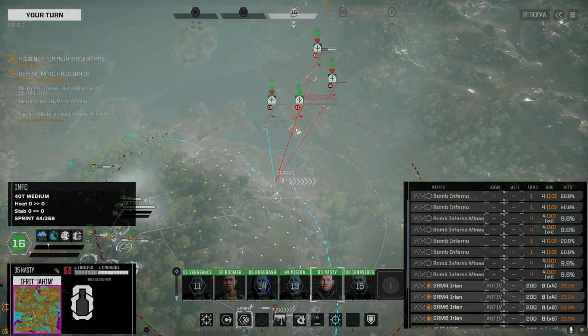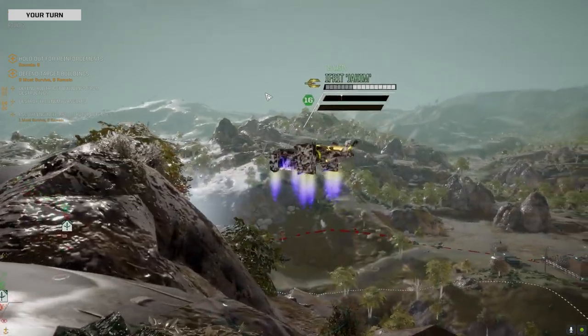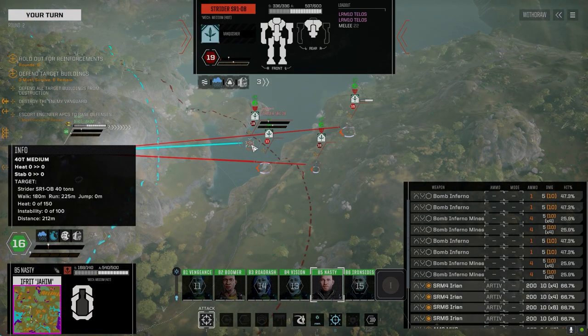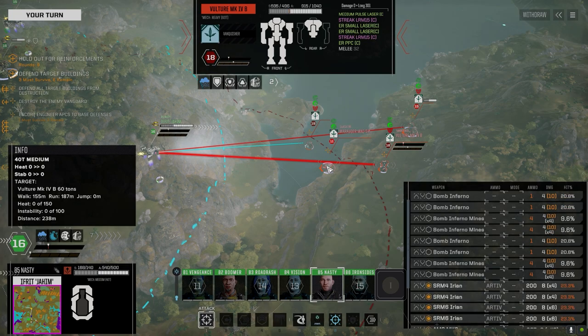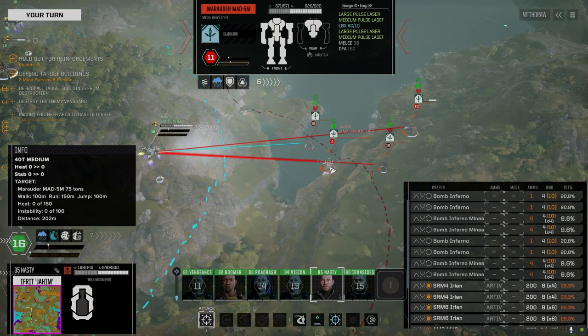We could go after the Strider. 72 on this guy though — let's move up. We're not going to use the bombs just yet. Can we get a kill on this guy? He's got two LRMs. We can do some significant damage to the side. No AMS on any of these guys. He's got a snub ER large — he's going to be running hot.